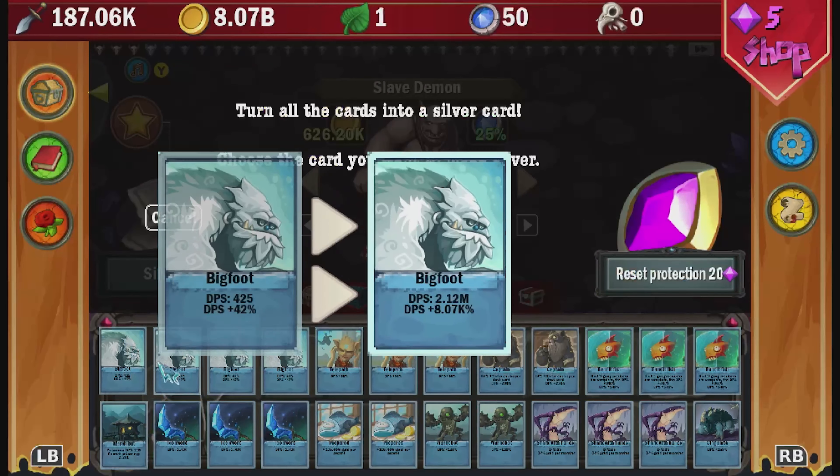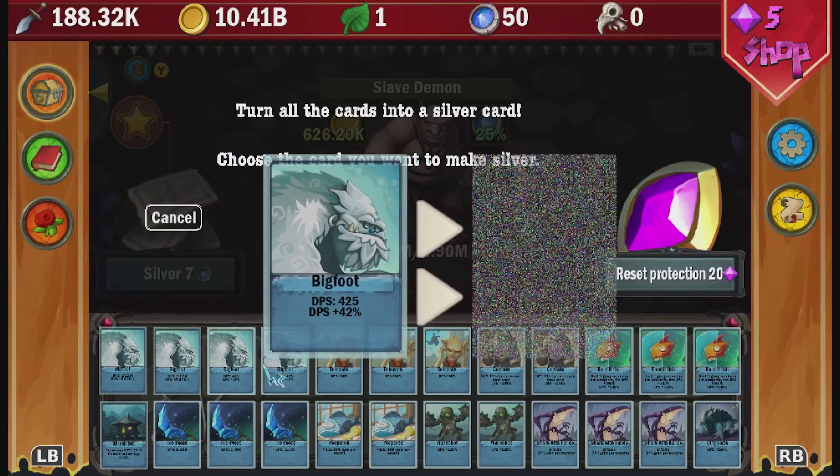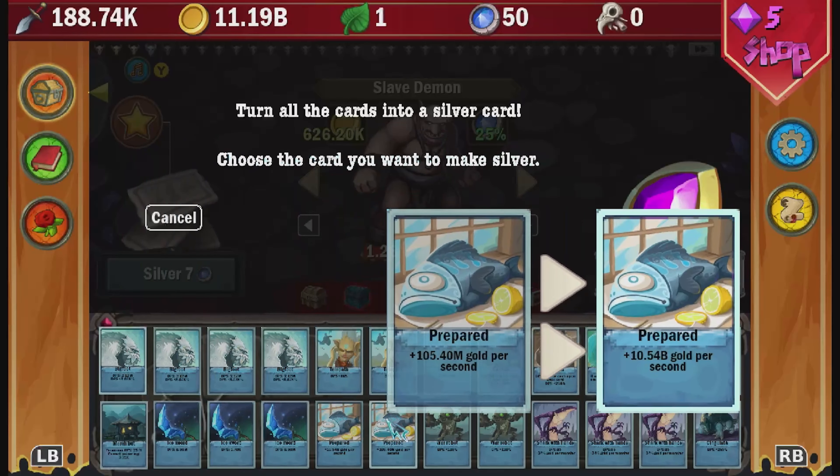If you still need more poison damage, you can upgrade the bottom left card — the marsh hut — in the second deck.